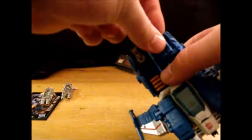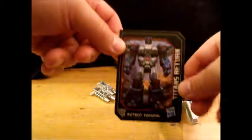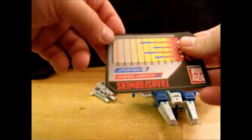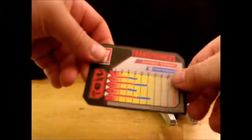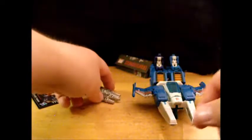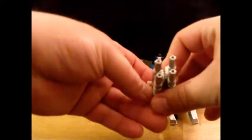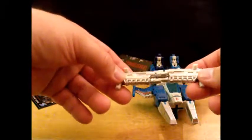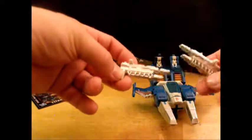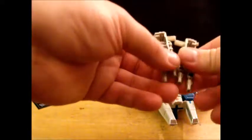We do have weapon compatibility and storage. Here's the collector's card — for Freeze-Out and Top Spin. He has his dual double barrel blasters, which look cool. It's nice that they got painted silver, because the underlying plastic is generic gray.